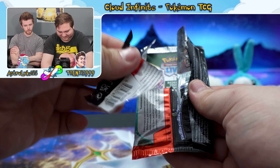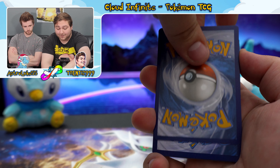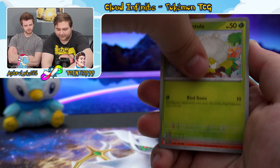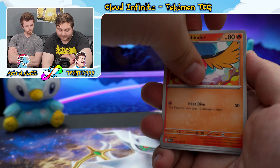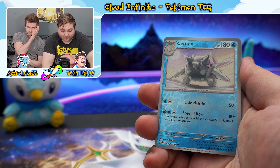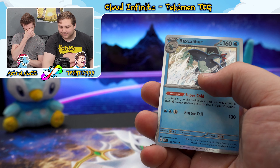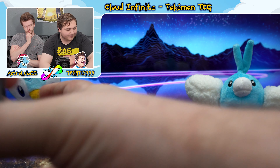First Pokemon Center ETB pack — energy was Grass. Cards: Tarunchula, Charcadet, Murkrow, Misdreavus, Fletchinder, Vigoroth, Oranguru reverse holographic, Satatl reverse holographic, and Baxcalibur holographic — that's the final evolution of the pseudo-legendary. We pulled the other two earlier, so now we've got all three.